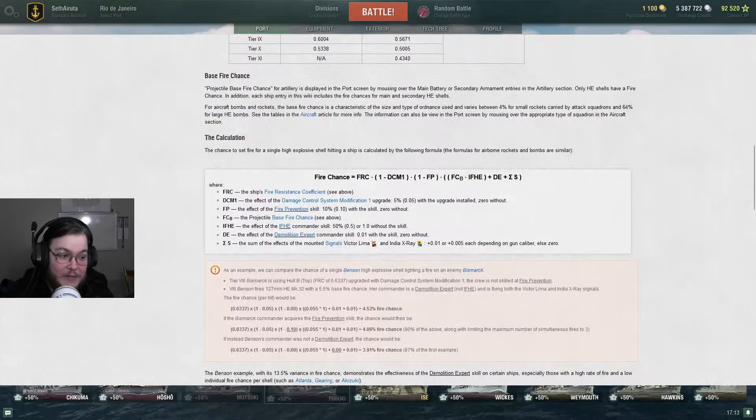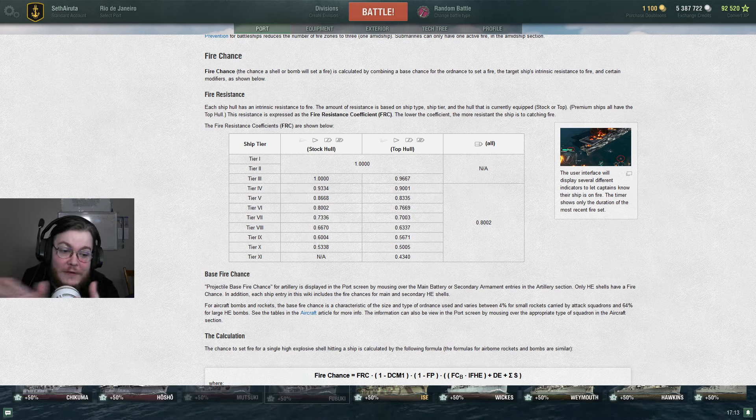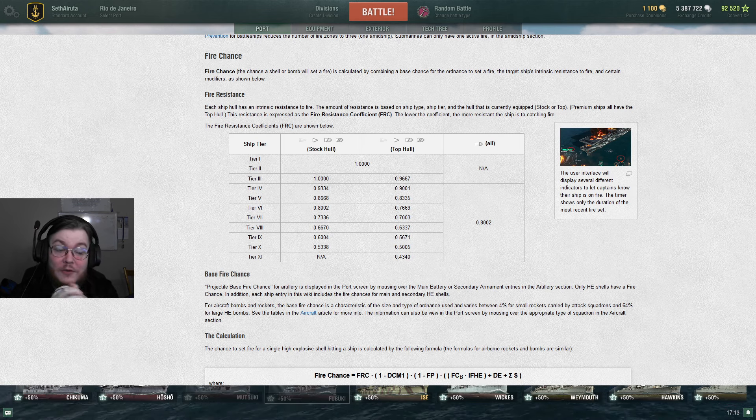They have this whole calculation you can do, but it's so much easier than following the whole formula. You know the coefficient - just take the coefficient, take that off your fire chance, then do 10% for Fire Prevention, then 5% for the equipment, and you're done. Against tier 1s, 2s, and 3s you have all your fire chance. Against a tier 10 you have half of it.